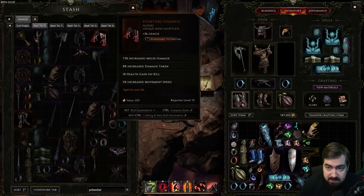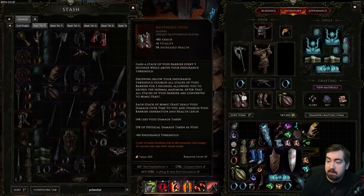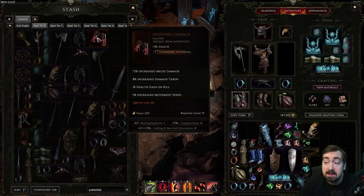Another thing I want to show is legendary potential. Legendary potential is found on unique items and means you can turn them into legendaries. Not every unique has it — every unique has between zero and four legendary potential, and it is rarer the more end-game the item is. So if you find a really rare, sought-after unique, the chance of it having legendary potential is very low. Getting four legendary potential on a top-tier unique would be something like finding a Mirror of Kalandra in Path of Exile — incredibly rare. These common leveling gloves, for example, have three legendary potential.